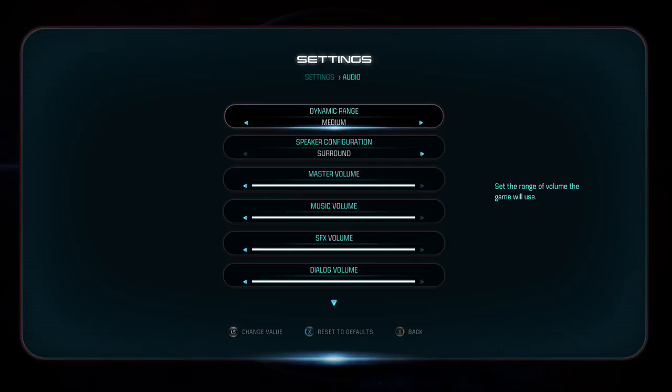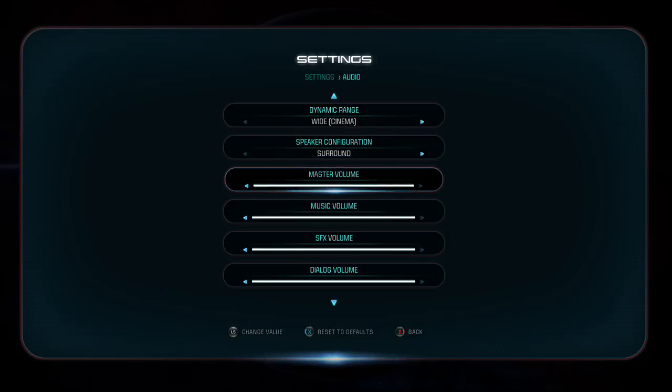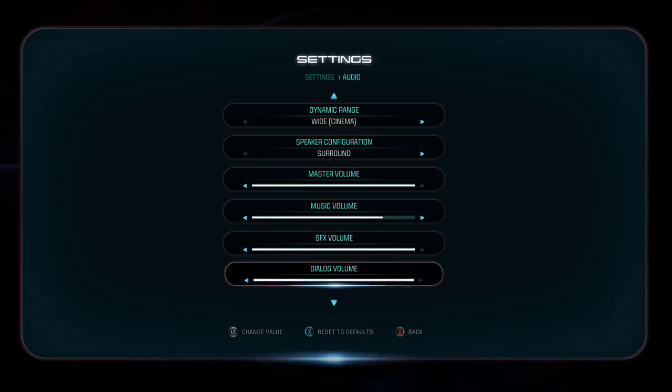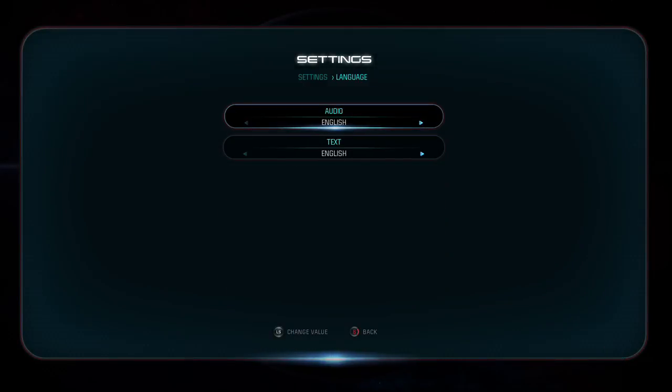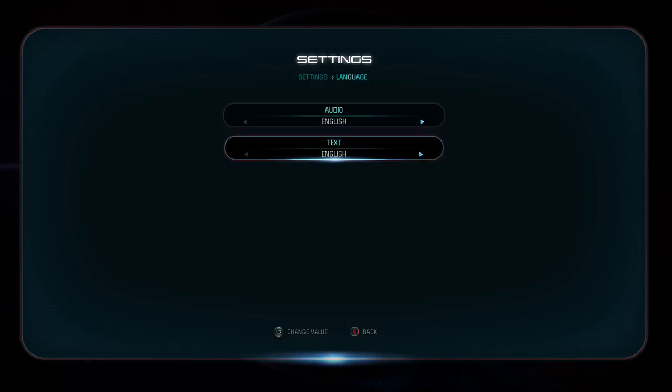Let me check the audio settings. Narrow, medium, wide, cinematic... master volume, music volume — turn the volume down — dialogue has to be up. Language: what languages are available? English, French, Dutch, German — those are the only ones available.